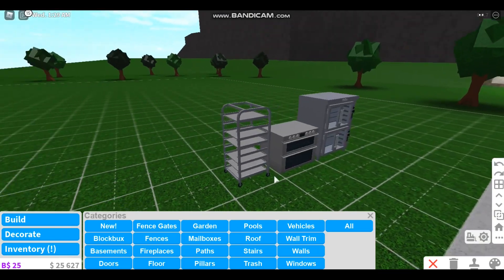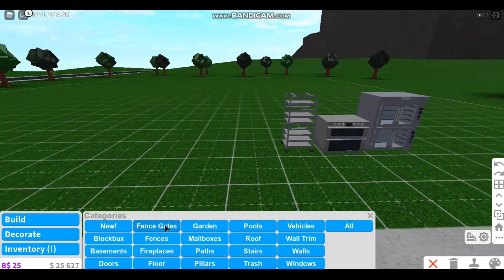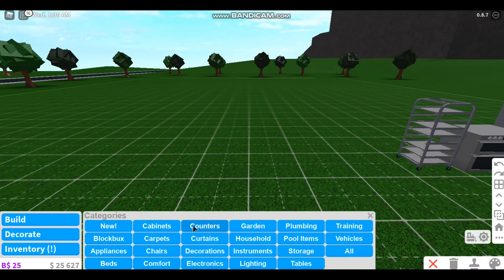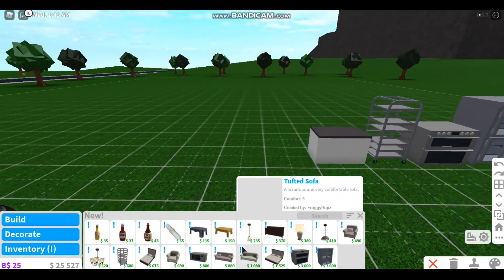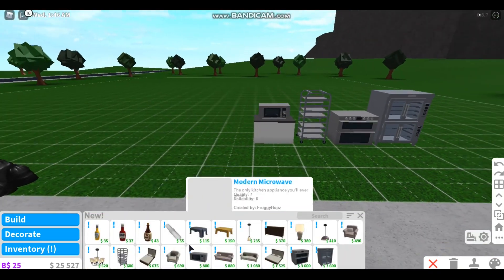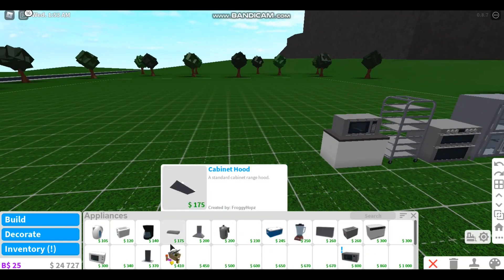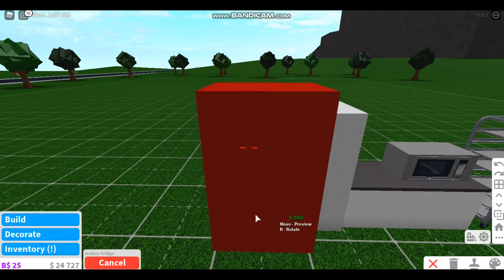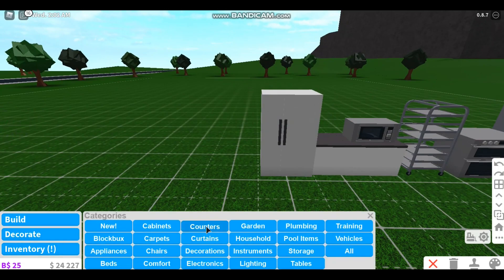Let's check out the decorations section. As you can see we have some new things. We have a large commercial oven that is very big — it costs seven thousand six hundred dollars. I'm not sure how good it is. We also have a commercial tray for putting croissants, cookies, or things like that — definitely something you'd see in a McDonald's or similar place.